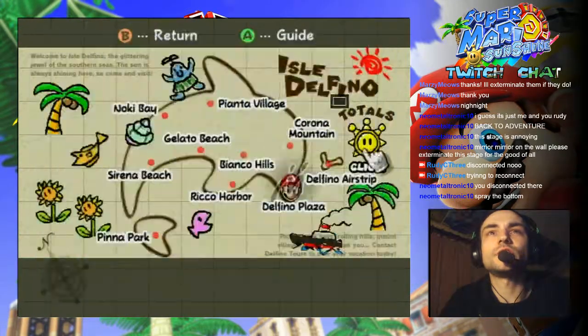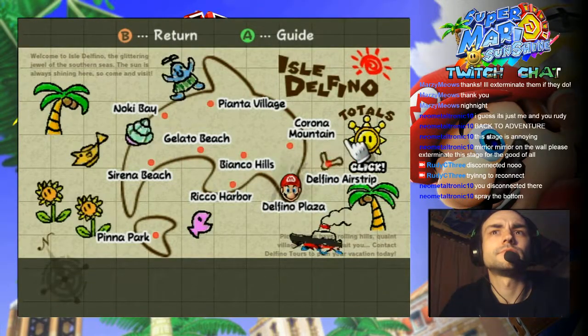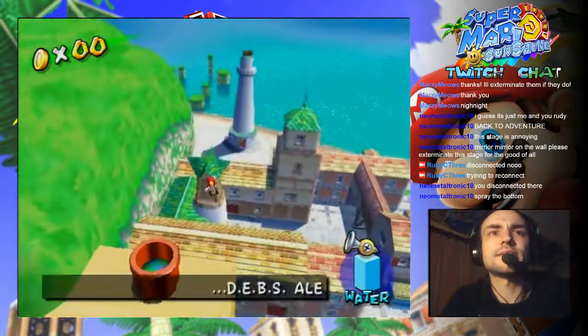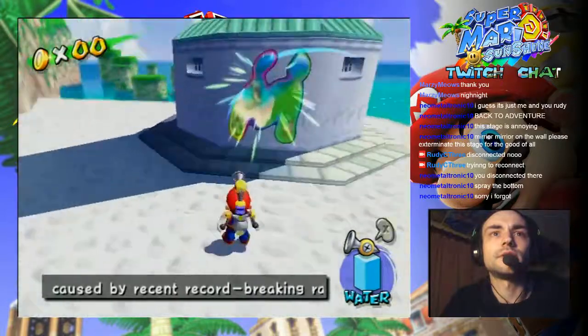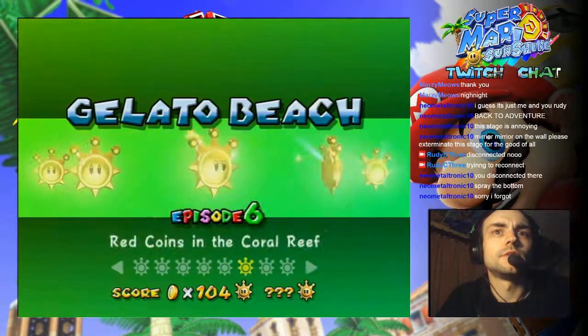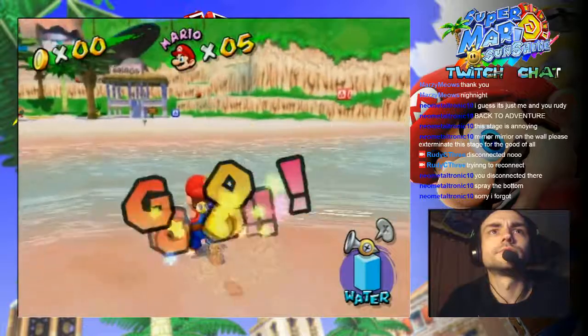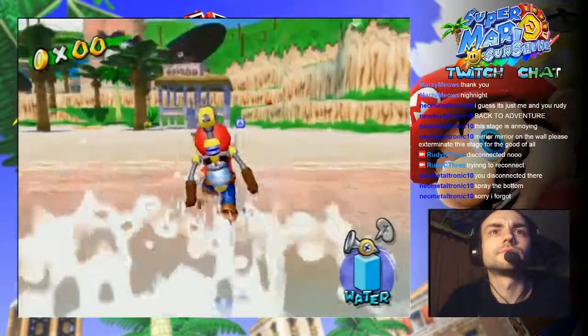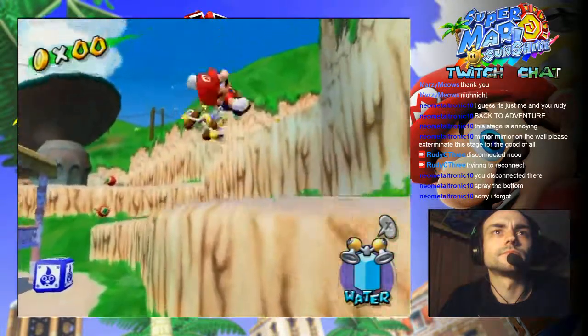Okay, let's head to Gelato Beach. How many shines does that make in total? 89. So there are seven more shines that are not tied to blue coins that I have to obtain by any means possible. I know one would be getting the 100 coins on Delfino Plaza. Yeah, it doesn't matter which episode it is in.